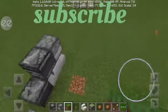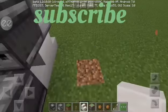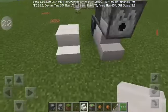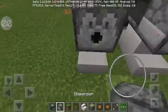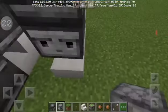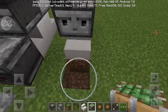We're gonna start by placing quad stairs facing each other. Then place your observer and your dispenser. This is how it should look.